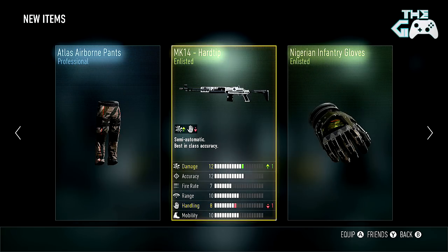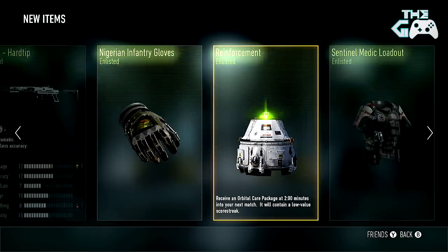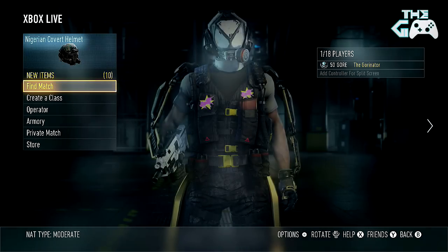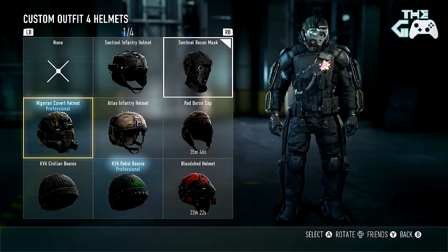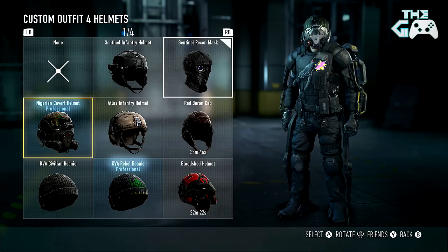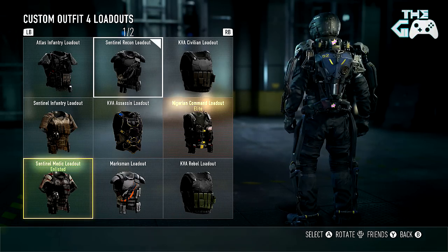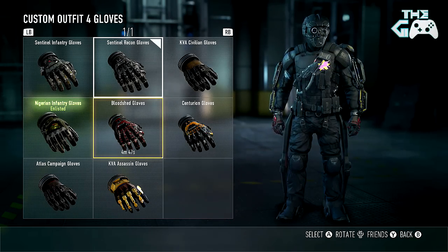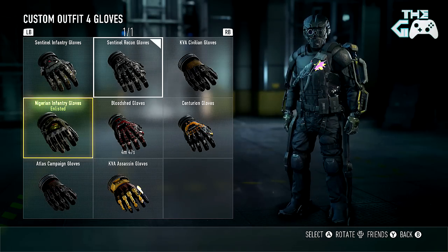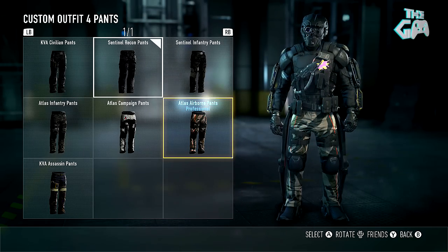We got the Atlas Airborne Pants. We got an MK-14 Hard Tip, which does one better damage for one less handling. We've got some Nigerian Inventory Gloves. So we got pants, gloves, loadout, helmet, just about everything to try on at the end as always. Fucking Cyborg Laser Beam Man. Hell yeah. We got the Medic loadout thing, that doesn't look too bad. If it's not Elite, then I'm probably going to discard it. We've got these Nigerian gear items. They actually look pretty cool with the different colored camo. I may keep them — the rare occasion where I actually keep something from my supply drops.